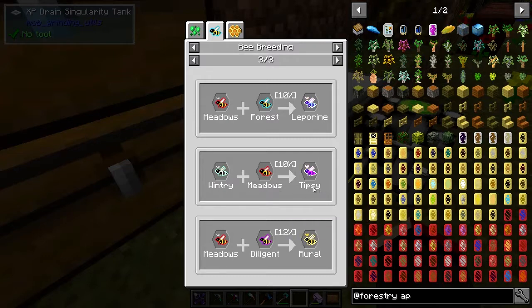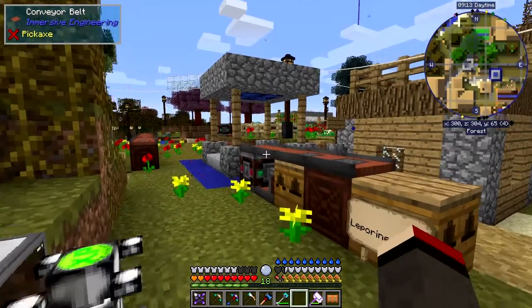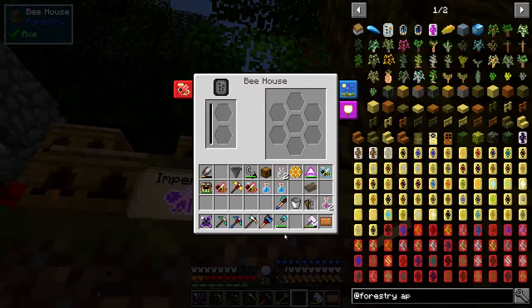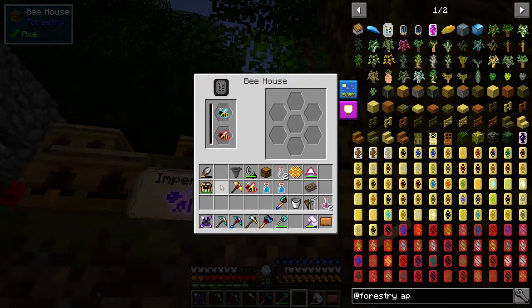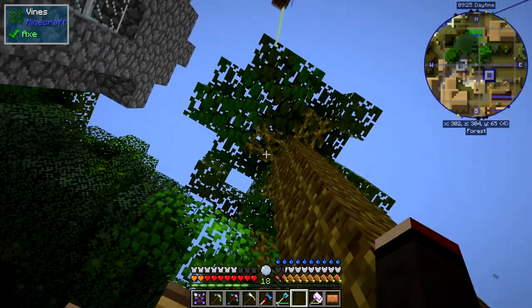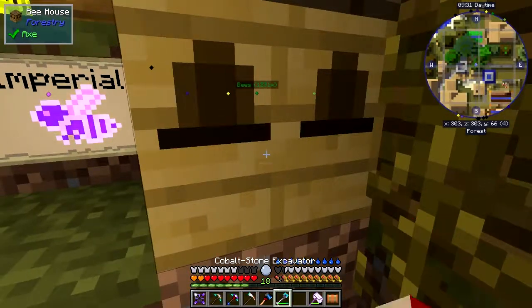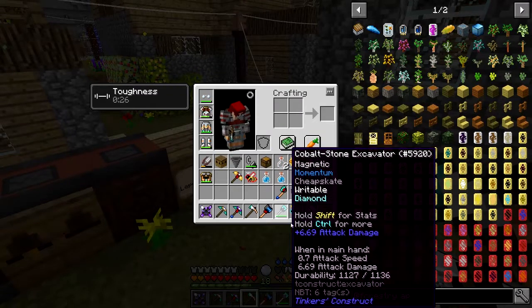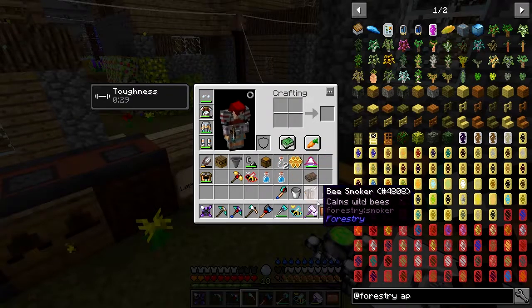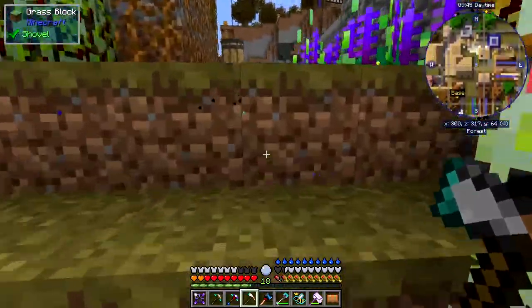A wintry princess with a meadows gives you a Tipsy, and a meadows with a diligent gives you a Rural. Let's put a forest princess and a meadows drone into the bee house to start producing. It probably won't work under this tree — it'll say 'sky obstructed.' So I'll break it and get the bees back — we got a forest queen because they paired up.